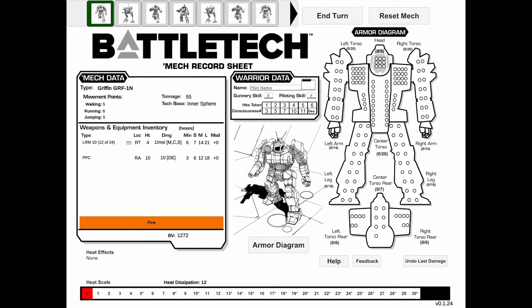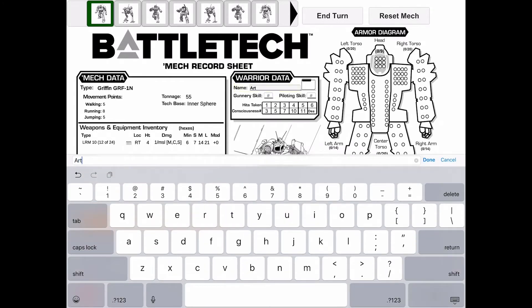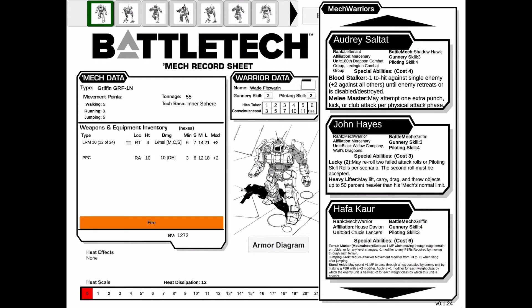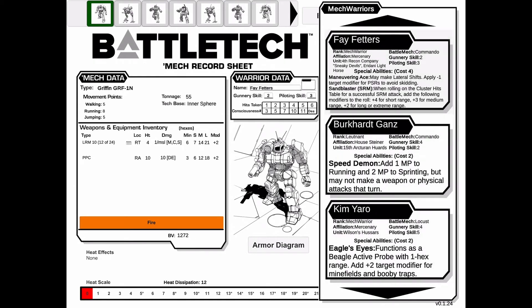Speaking of choosing, you can choose a pilot name for your mech as well. Just click on the box labeled 'Pilot Name' to start typing. Just remember that you also need to add your gunnery and piloting skill. If you're having a hard time coming up with a name, use the button right next to it to pick from notable warriors with pre-made stats, so feel free to choose.